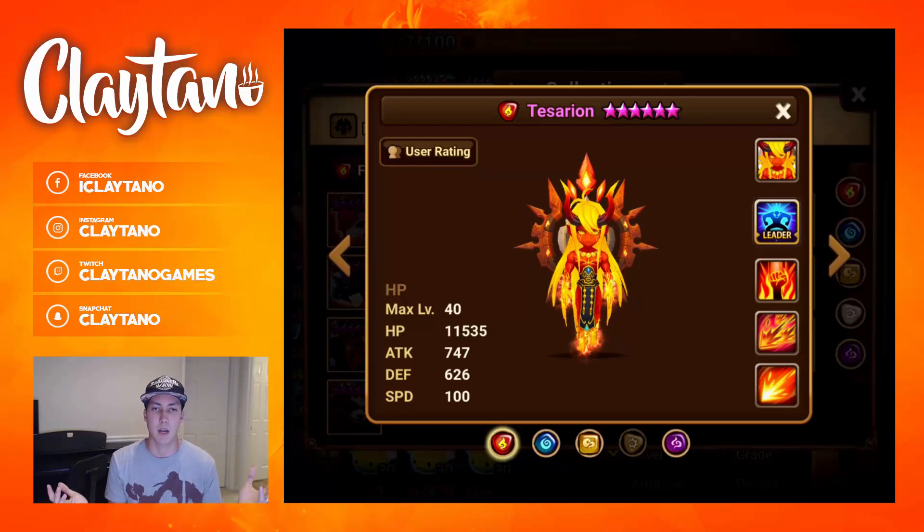Crit rate is still always going to be a great option — you want to do more damage as a tank, and you have the ability to do so with Tessarion. That's why he's pretty valuable in my opinion.